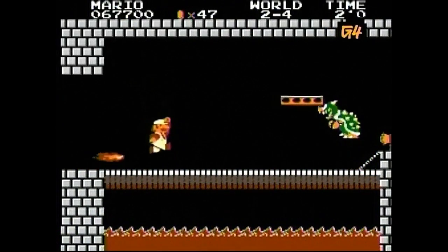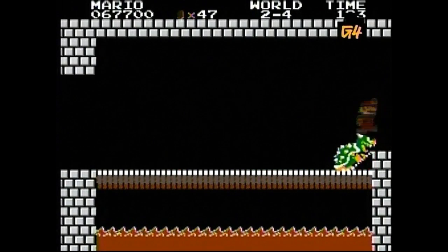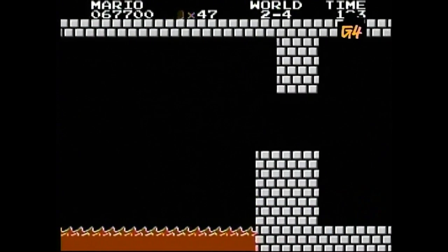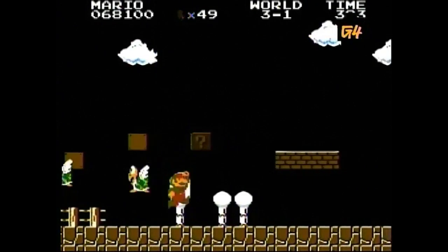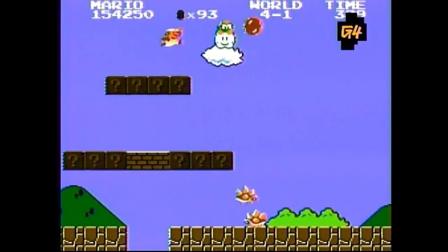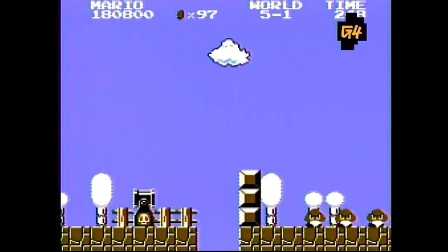Speaking of flower power, go to any boss level as Big Mario and stand next to the axe. Wait for the fake Bowser to come as close as possible, then time your jump so you hit both axe and Bowser simultaneously. Done correctly, Mario will flash but remain supersized. After that, every time you eat a mushroom, you'll turn small instead of big. And you'll also be able to shoot fireballs as small Mario. Sadly, as they say, you can't take it with you, and the effects of the glitch wear off if you die.